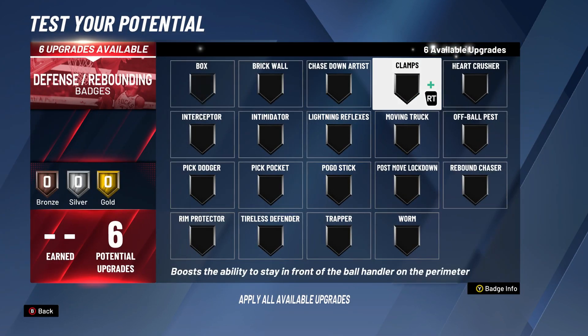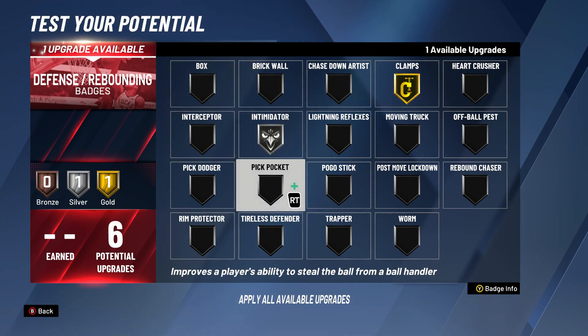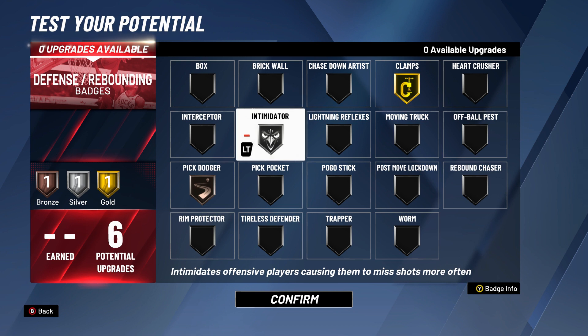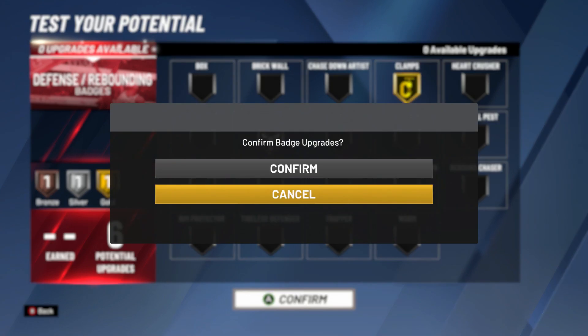For defense badges: Clamps — max that out. Pick Dodger — bronze, because people send a lot of picks and I feel like it helps when I get those random picks. Intimidator — silver, still going to make them miss. And Clamps to stay in front of the ball handler. Let me know in the comments if I should change my defensive badges.